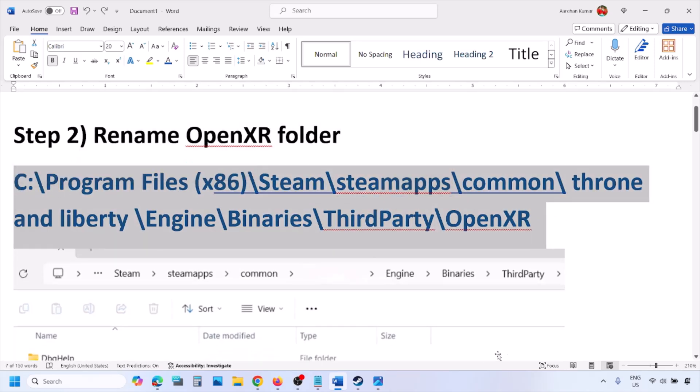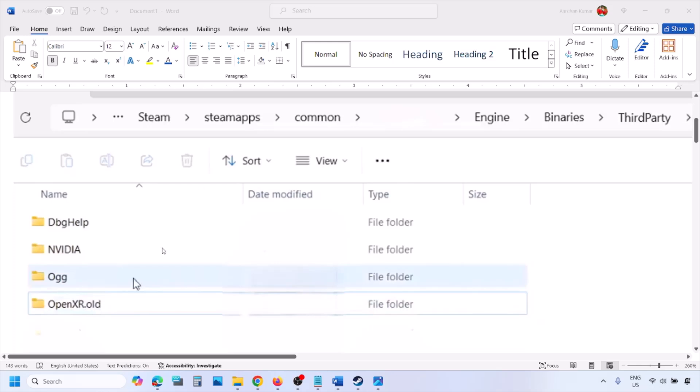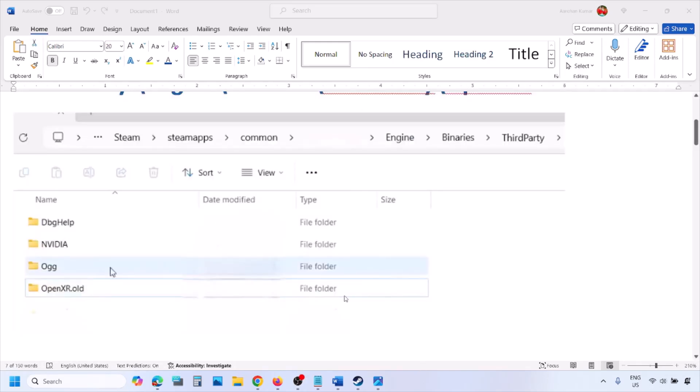The next step is to rename the OpenXR folder. Go to the game installation folder — if the game is installed on the C drive, open C drive, Program Files (x86), open the Steam folder, then SteamApps, then the Common folder, then the game folder, then Engine, Binaries, ThirdParty. Once you open ThirdParty, you will see the OpenXR folder. Right-click on OpenXR and rename it to OpenXR.OLD. Once renamed, launch the game.